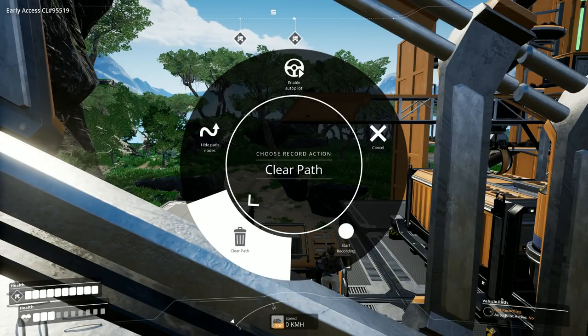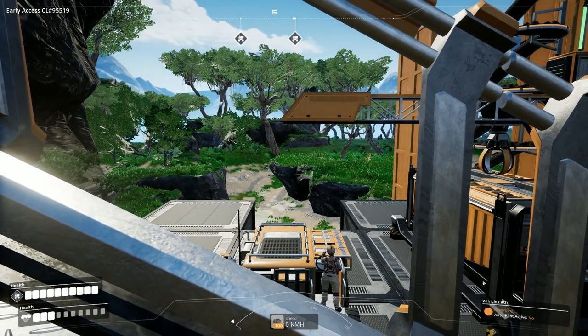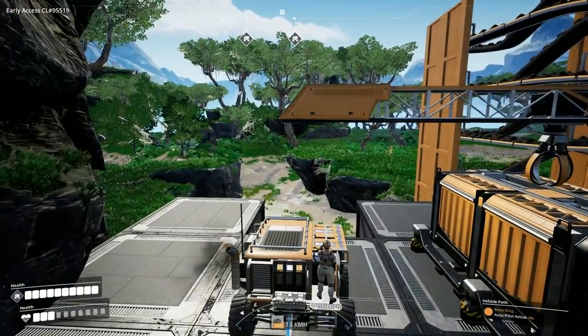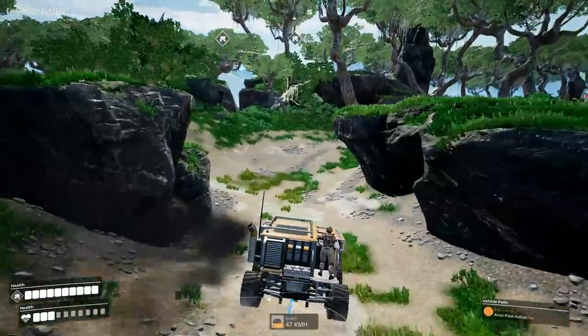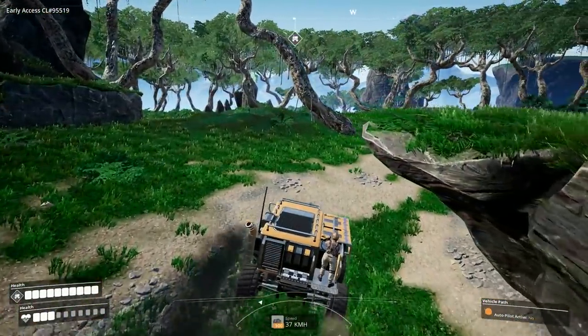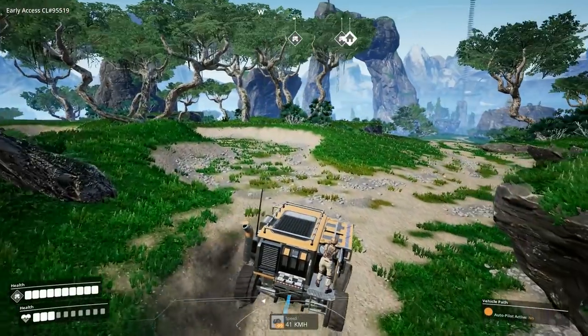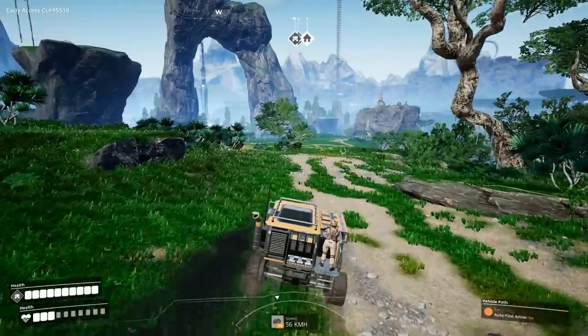This is our start. I like to start right underneath where the loading bay is, and we're going to hit start recording. Now that we're recording — you can look in the lower corner to confirm — we're going to carefully drive all the way over to the other loading station. I also need to keep in mind that I have to drive underneath the other build, so I'm going to try to hit it dead on.